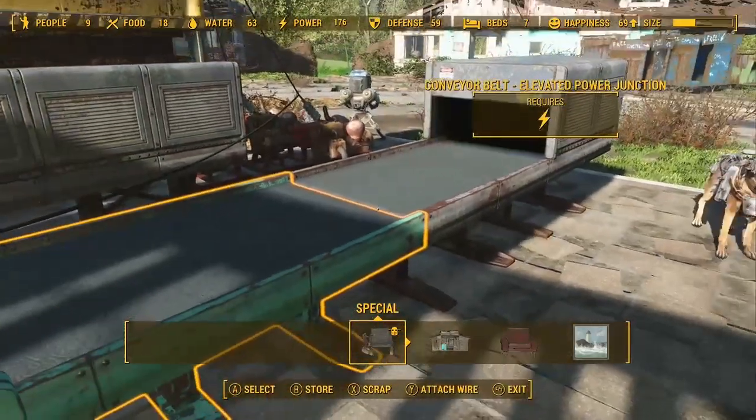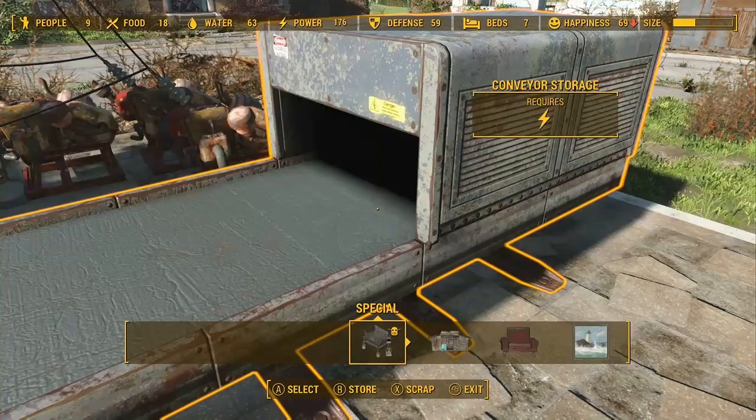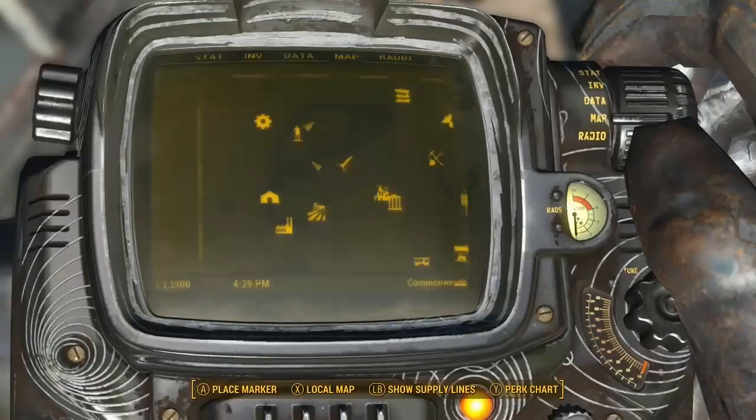The other thing you're seeing is the conveyor right here — the power conveyor belt, that's the first one you're seeing. Conveyor storage is what you'll need — this exact machine you see me at.